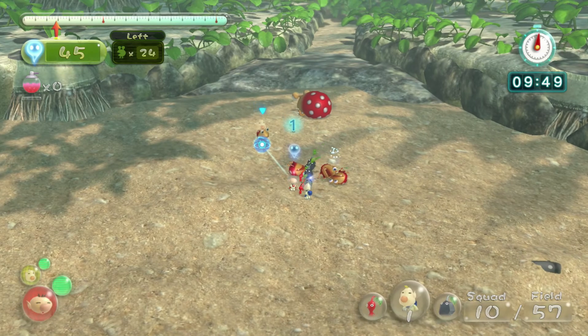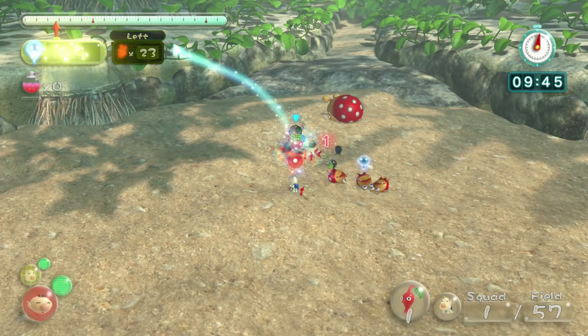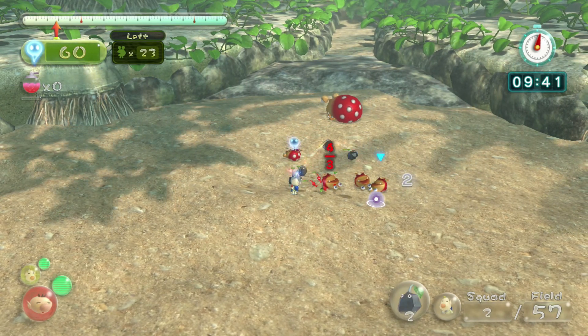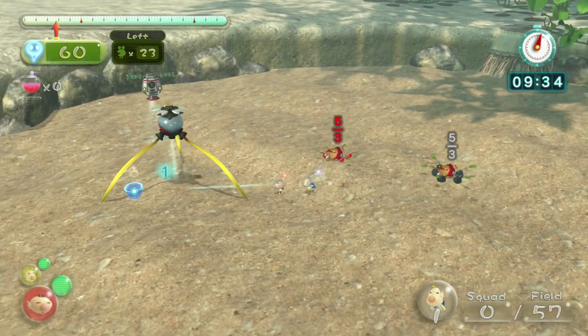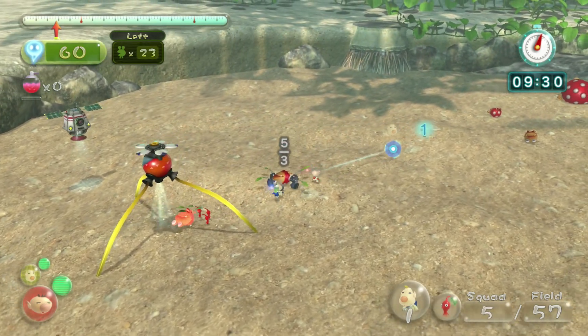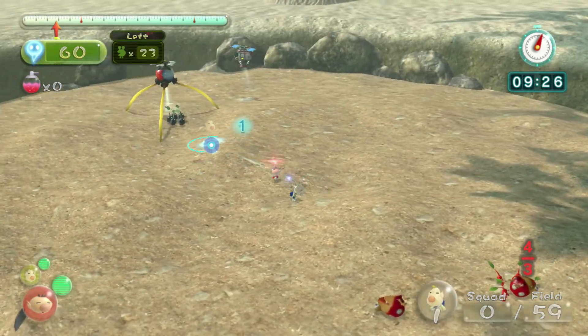Kill all the little Bulborbs. After you've killed all four of them, you want to carry back one of them with just reds and one of them with just rocks. Now there are some pellets underneath the sand — a rock pellet and a red pellet. Don't bother with them because both of them take forever to dig out. It takes like a minute or two just to dig them both out, and it's not worth it. You get plenty of Pikmin from these Bulborbs anyway.